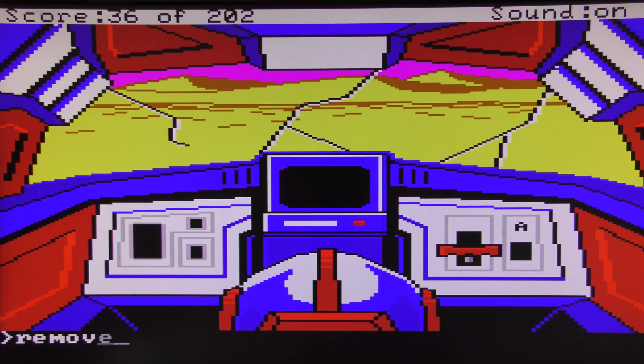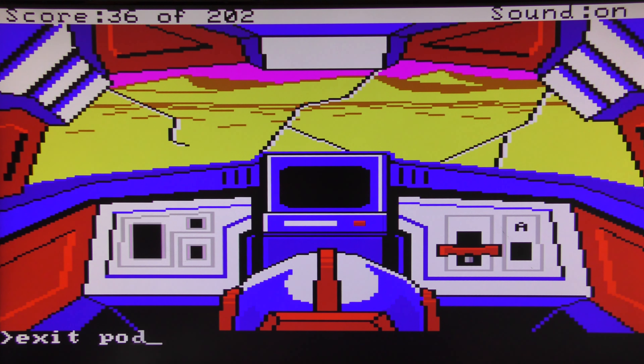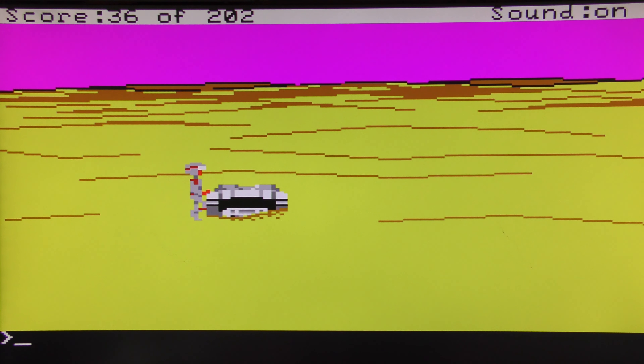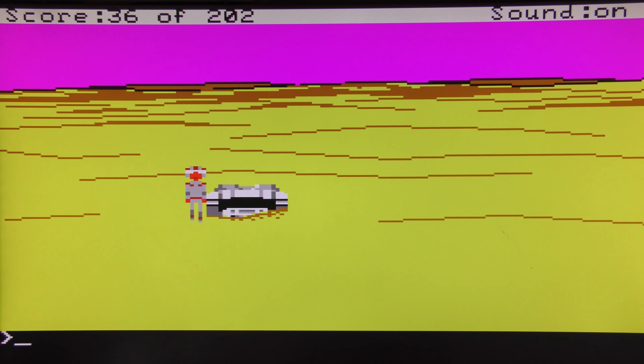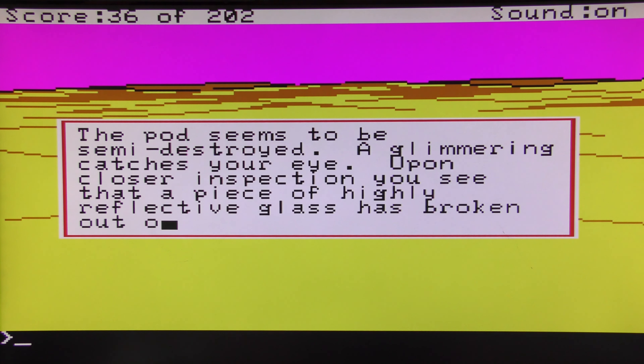Let's take that kit — that's going to be useful. Let's remove the seat belt. The door has been permanently opened by the impact of the landing, so let's get out of the pod. Let's have another look at the pod. Now here's something that took me a long time the first time I played this game — 'Look windshield', 'Look glass' — it's quite sandy down there, and you can see a piece of highly reflective glass is broken out of the pod window.